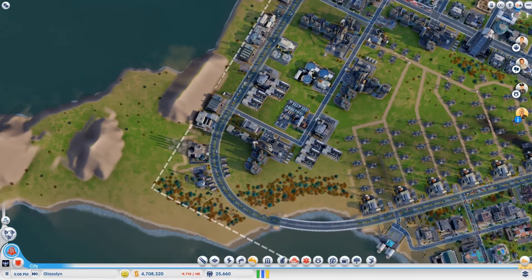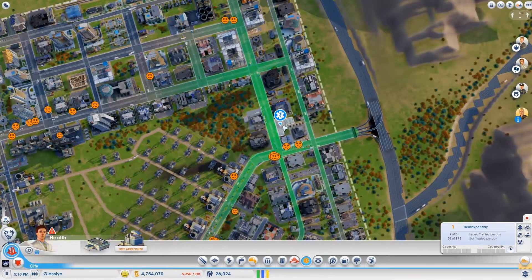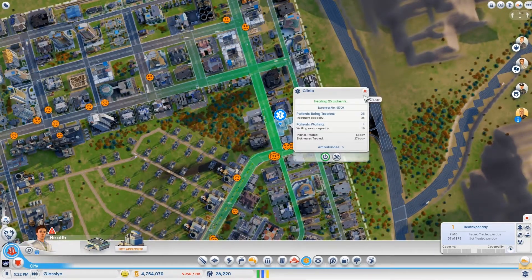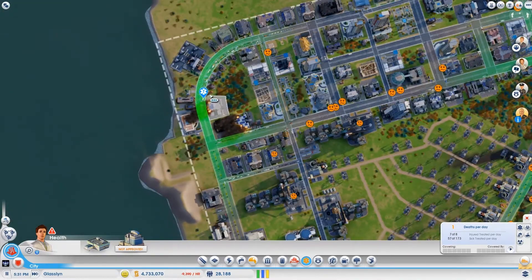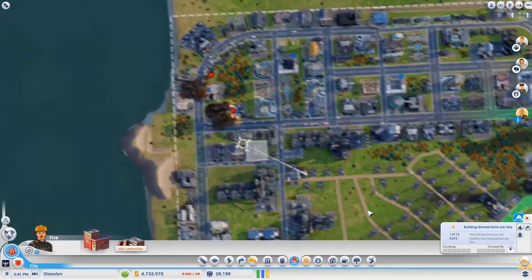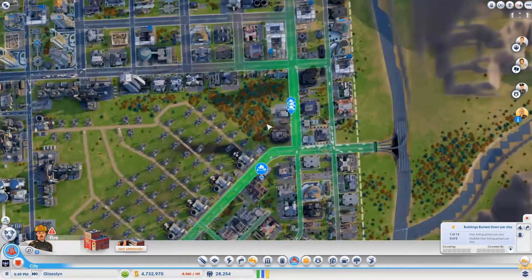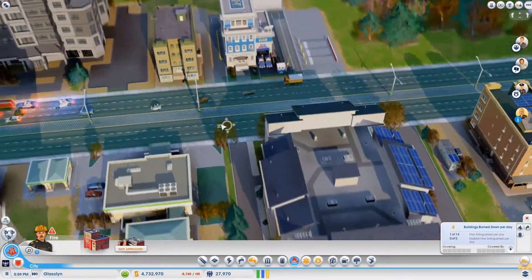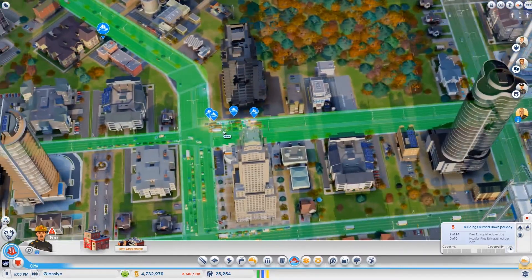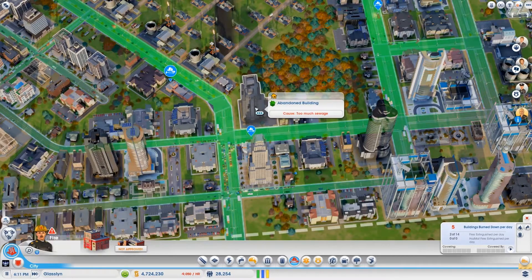So is everything back up and working again? Health issues. We need an ambulance. Buildings on fire — that's not good. Are the fire trucks doing anything? They're stuck in traffic — no, they're putting out a fire at the police station. Okay, they're leaving now. It's too much sewage.